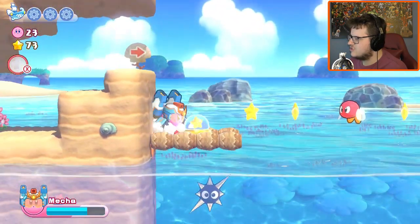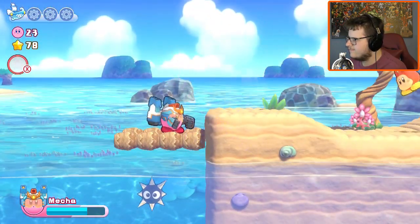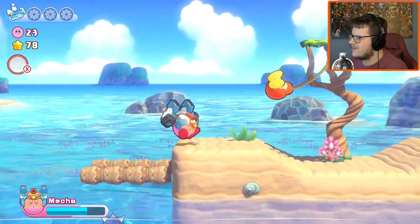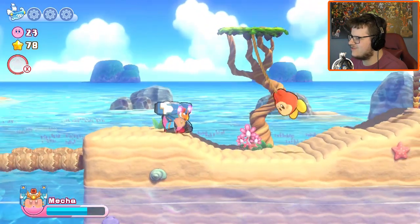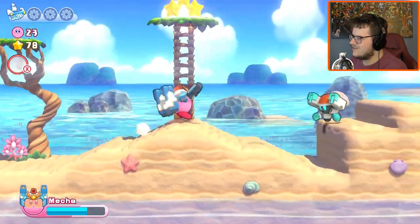It gets an electric punch. What's down below? Can't use the ability — I just explained that you can't use the ability in water, so it just goes away.